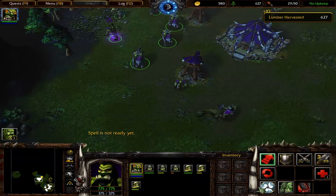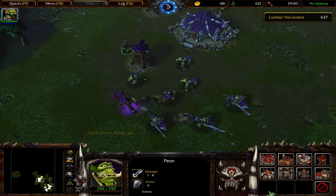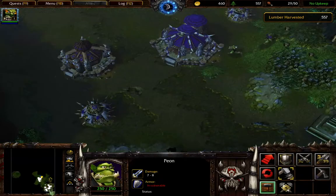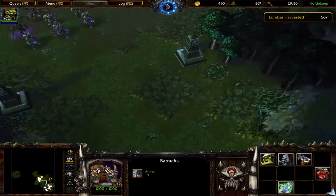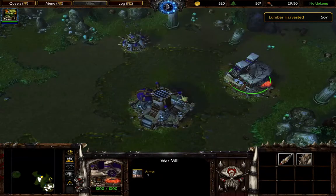Alright, so take those bastards out. This guy can build another tower. Let's see, we only have three raiders, so make some more raiders.